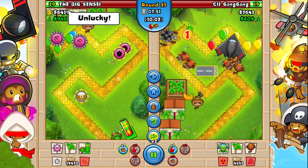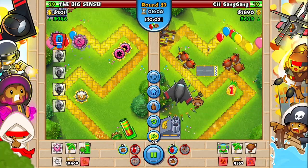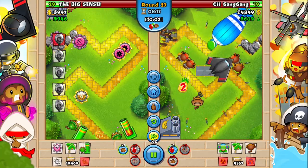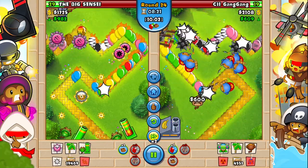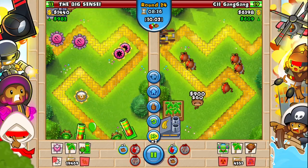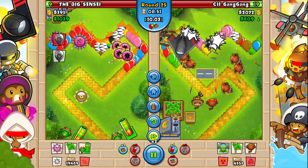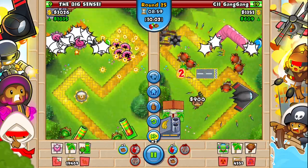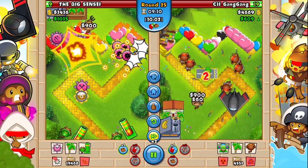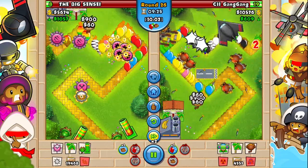The easiest strategy in my opinion for beginners is Tack Farm Mortar. The reason is that Tack Farm Mortar is really good at defending rushes. It's not the best late game, but you're most likely not going to make it late game before you get a chance to kill them. The Tack Shooter is really good early game, and the Mortar can decamo the balloons so your Tack Shooter can pretty much hit everything. Mid game, Mortar is a good combo.